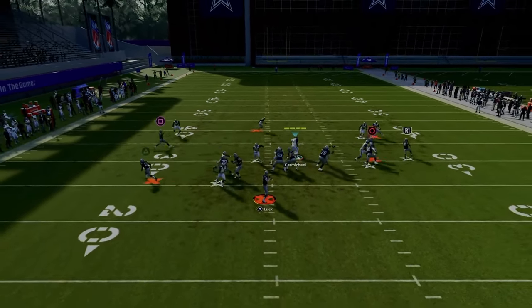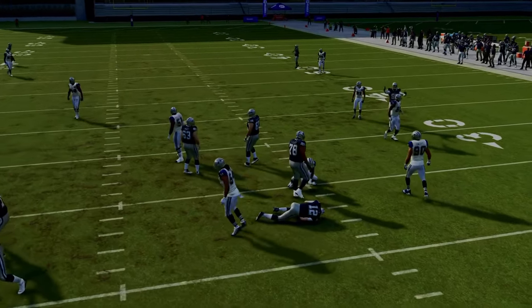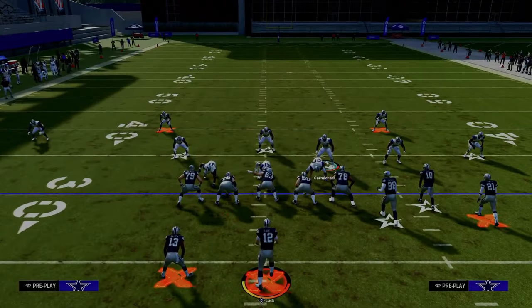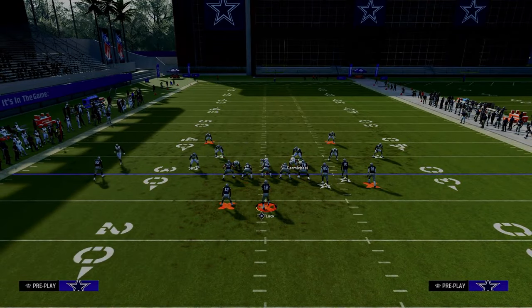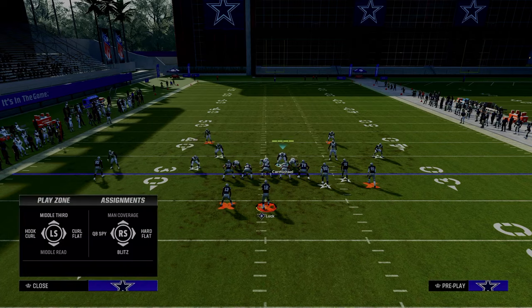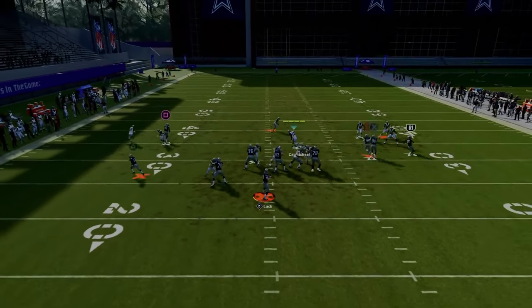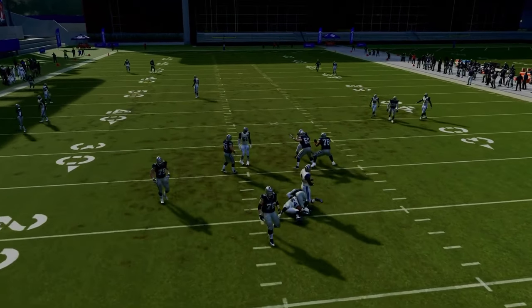You can play coverage behind it to disguise the blitz. For example, zone out this guy if you want — this gives you a pretty good little coverage look. Then just stand right in here, and you've got really nice coverage against bunch and can craft your coverages however you like.